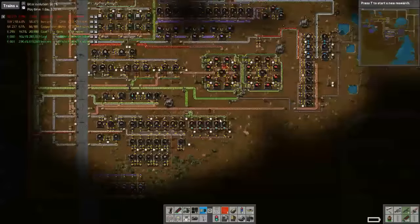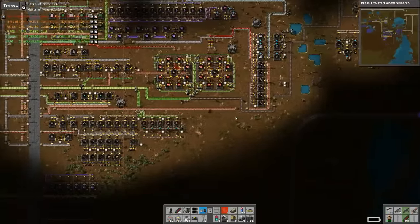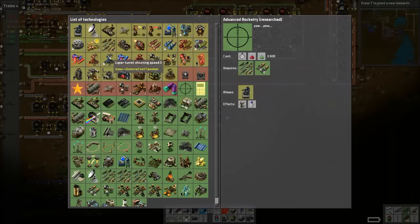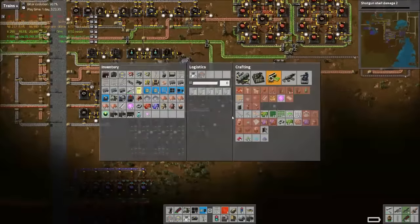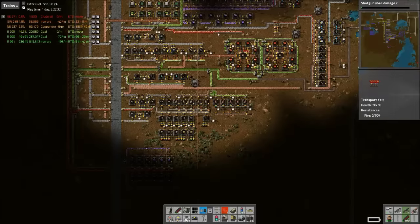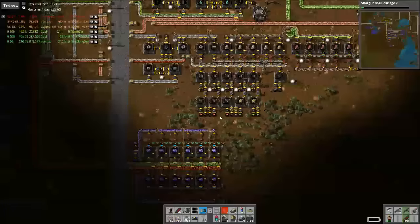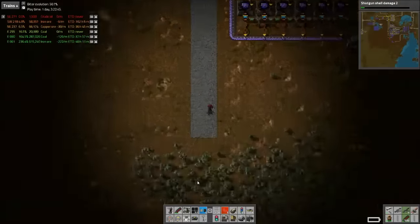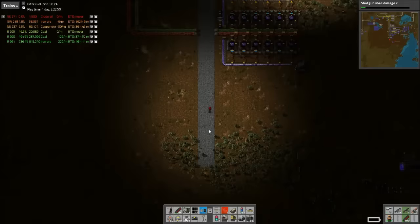We still have an oil issue, which I'll have to fix off screen. I don't know that we want to set up an oil outpost this time. We're going to start setting up some module stuff. I know we don't really have the stuff to support it — we have the processing units and the advanced circuits, but as you can see there's hardly any plastic, so once we actually start using these we're going to have a major problem.